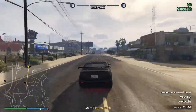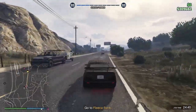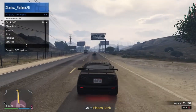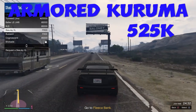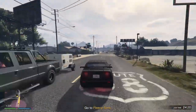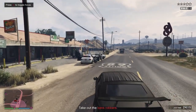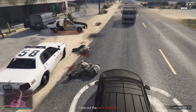The first starter vehicle I would recommend to anybody would be the Armored Kuruma. You can pick it up through Southern Customs. If you do the first high-end apartment heist, which is a two-player heist, it's very easy to get and you can get the discount for $525,000. The first heist is going to be really easy, it will pay for the high-end apartment, and then you can get the discount for the vehicle.